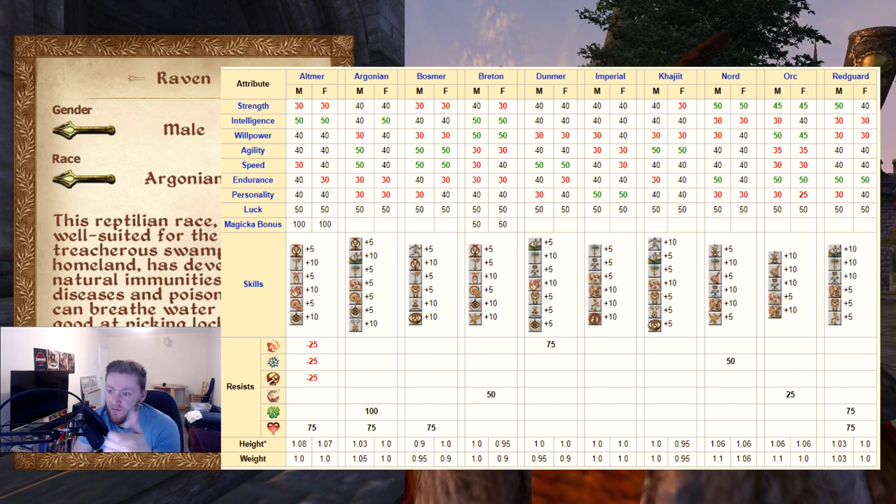Now let's talk about some of the cooler things that particular races have. The Breton have 50% resistance to Magicka, which is pretty overpowered, because then it doesn't take you that long with enchantments to get 100% immunity to magic — that can be pretty overpowered, particularly strong against enemy spellcasters like Necromancers. The Dark Elves have a 75% resistance to fire damage, which is actually quite useful because you do take a lot of fire damage in the game. And then the Nord will resist 50% of frost damage — a little bit less useful in my opinion.